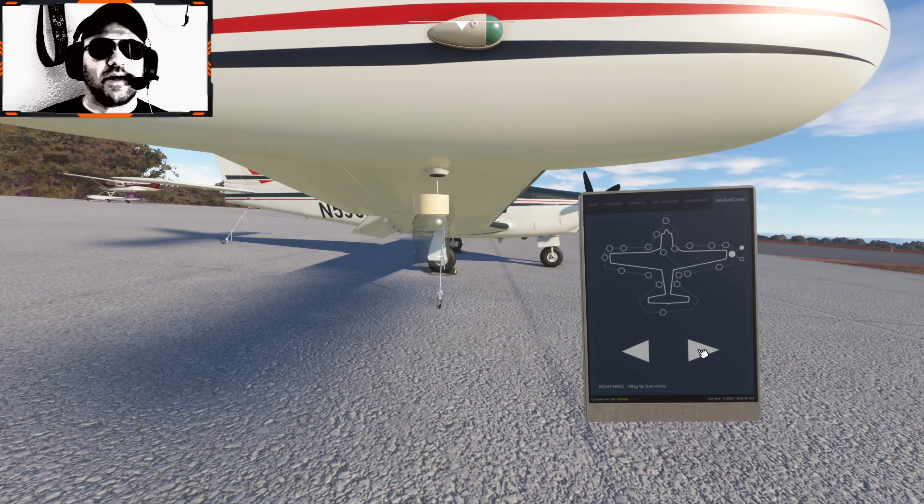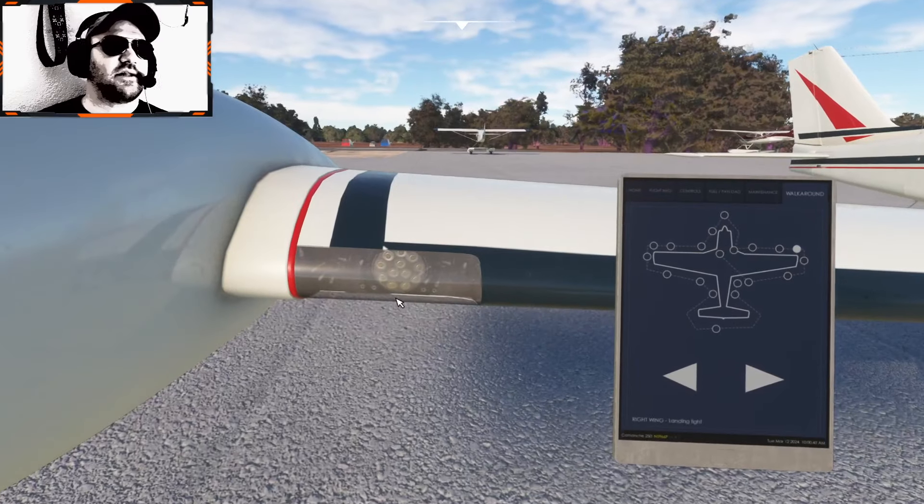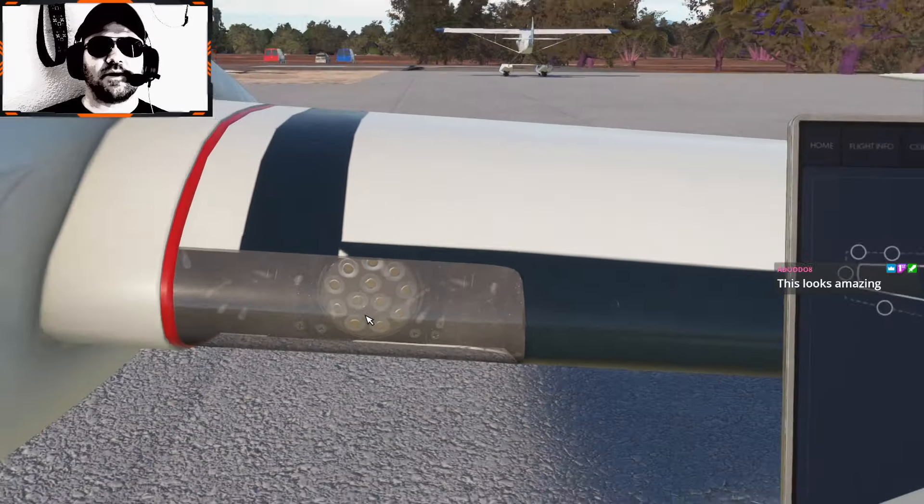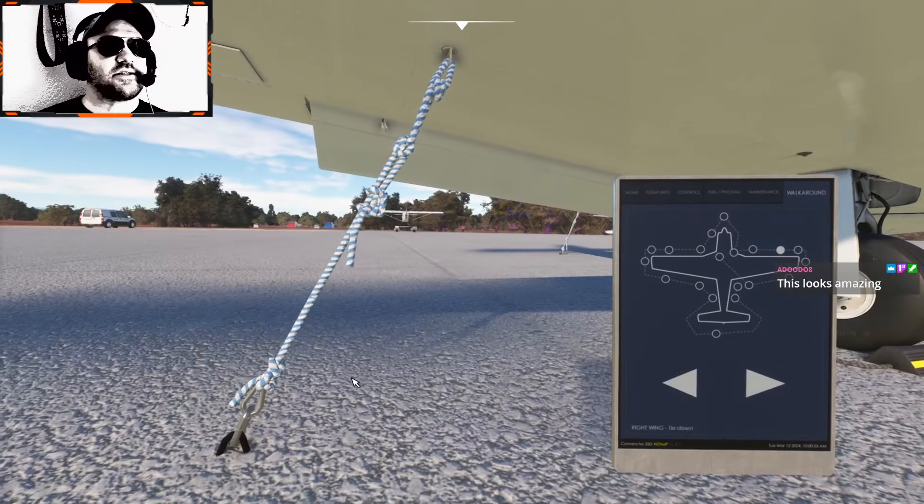And this is all simulated, you know, this all has to be done. Landing light looks good — there's some fingerprints and smudges on it, but yeah, it's all simulated. This is all the stuff that you don't get to do in a flight simulator most of the time.